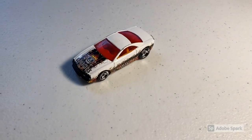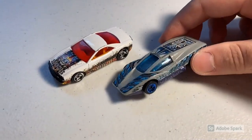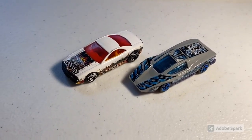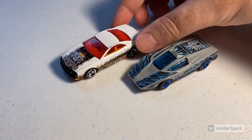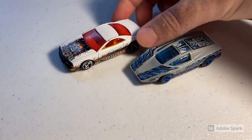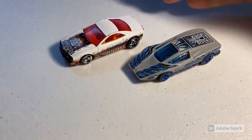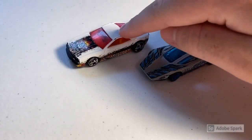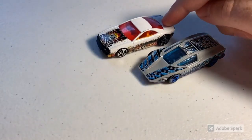Next up we sold two more Highway 35 cars — track set exclusive editions: Muscle Tone and Silver Bullet, more commonly known as Arrow Flash. Total on this order was $85 even. One came with the Scorchers track set and one with the Street Breed track set. The paint jobs are a little different from the standard Highway 35 line — Arrow Flash was a red color and Muscle Tone had black paint across the top.